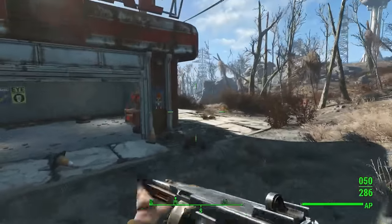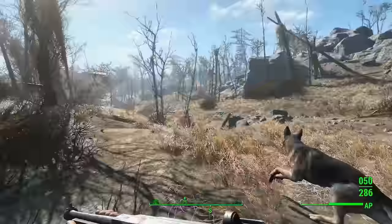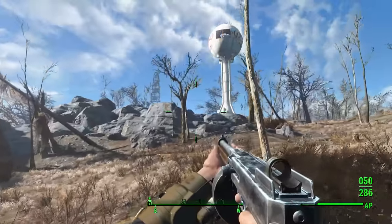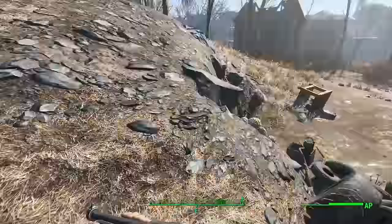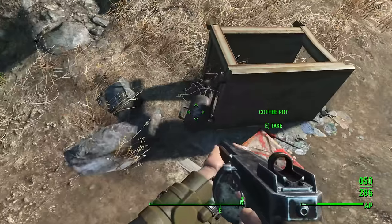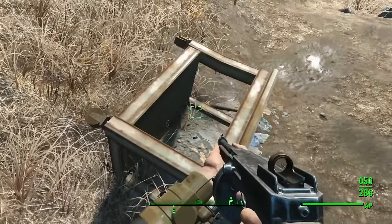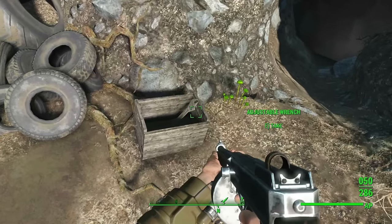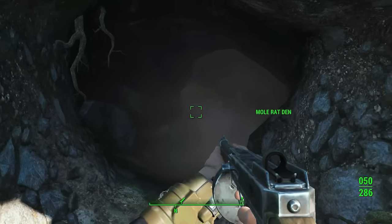Before we check out the satellite station, let's see if the rumors of a fusion core being somewhere nearby are actually true. From what I've seen it's either in a cave or in some kind of scrap heap. And okay, I'm guessing this is it. There's a coffee pot, more gas, so much oil! And I literally just ran out of oil since I've been doing a lot of weapon modifications as I got the science perk at last, so now my weapon is a lot better.